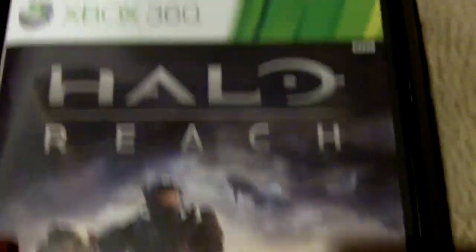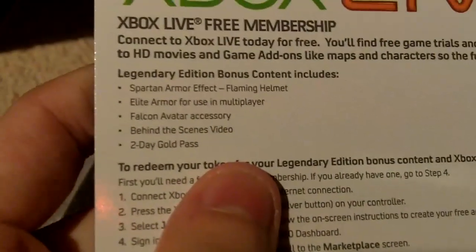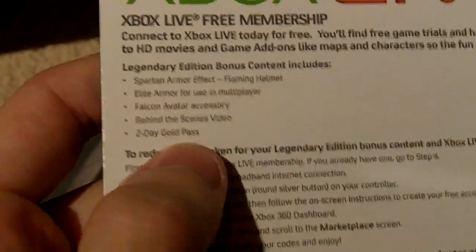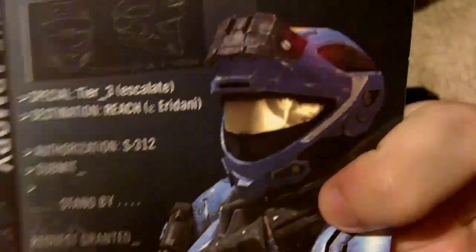It comes with the game. And in the game it comes with the legendary code, which includes the Spartan armor effect flaming helmet, the elite armor for use in multiplayer, the Falcon avatar accessory, a behind-the-scenes video, and a two-day gold pass. You also get the Spartan Recon helmet. And the manual — nothing else to see there.